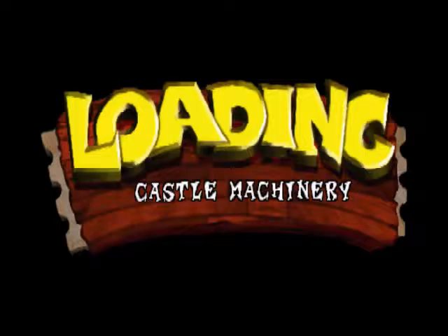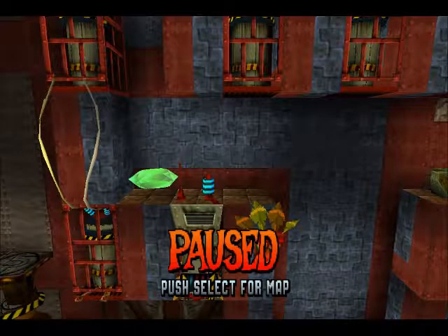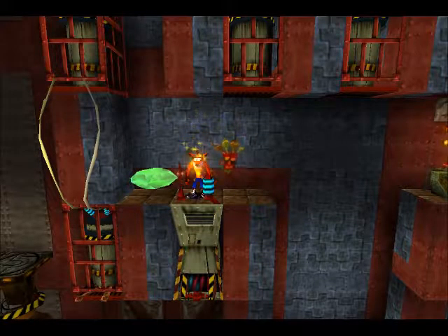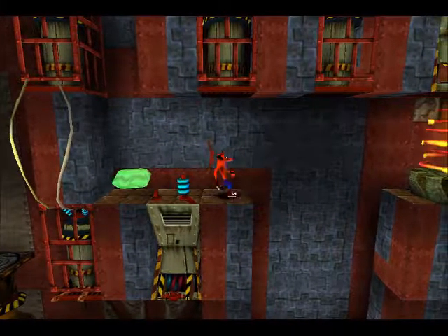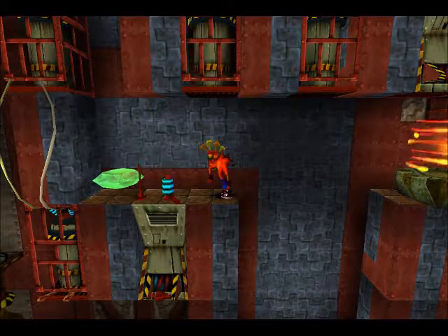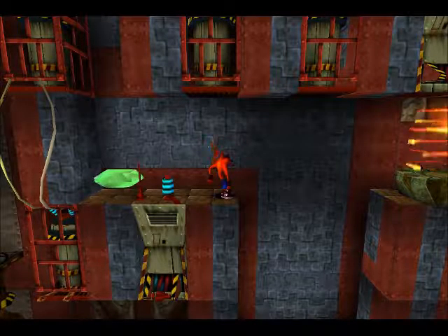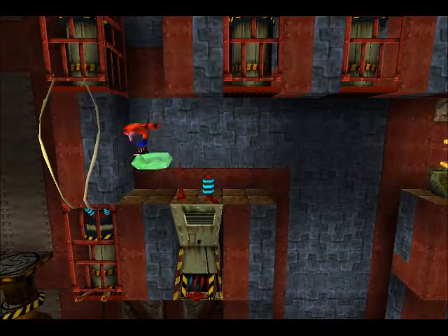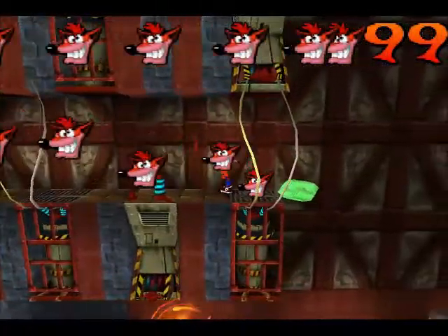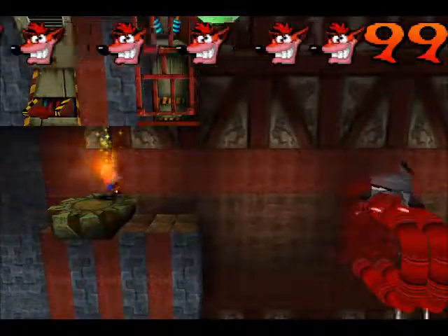So basically, the main gimmick with this level is that you start off right next to the exit. If we go in here, we can see the end of the level is right there. Unfortunately, you can't make the jump to it - you have to fall down that pit, which isn't actually a death pit, and do the level the long way around. However, if you have the green gem... oh, so many lives! And we're done. That's the end of the level.